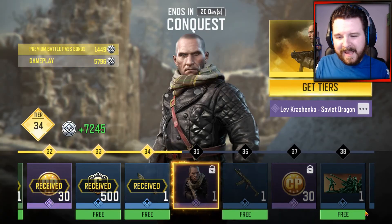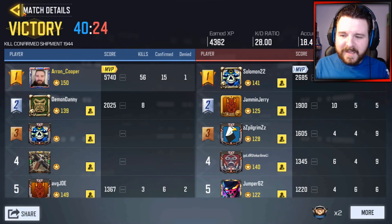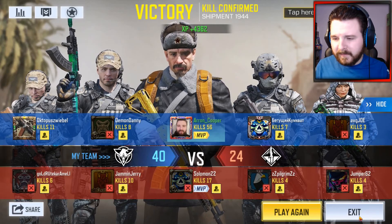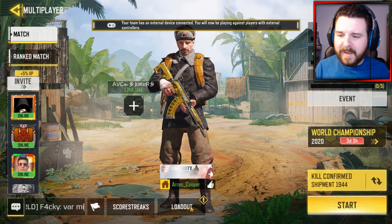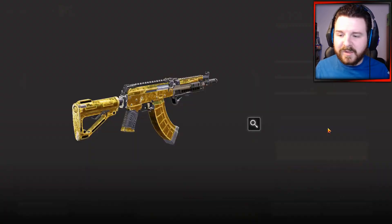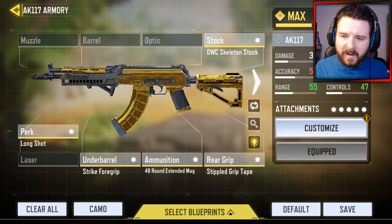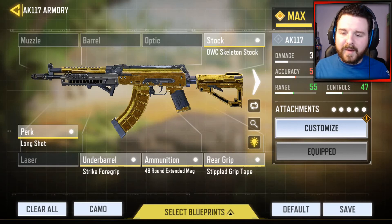It took me a little while to get this setup perfect — a bit of swapping out here, taking this off, adding that on — and when I found it really worked for me I knew I needed to share it, because I know a lot of you aren't very familiar with the gunsmith feature or are struggling with it. So here's the setup: on the stock, the OWC Skeleton Stock; perk selection, Longshot; under barrel, the Strike Foregrip; ammunition, the 48 round extended mag; and on the rear grip, the Stapled Grip Tape. That is my setup.